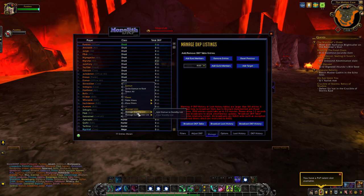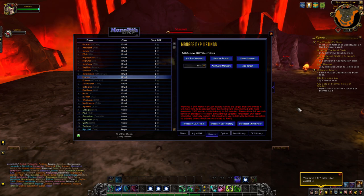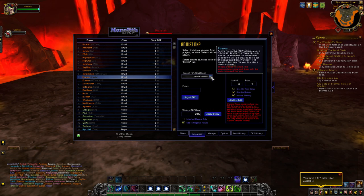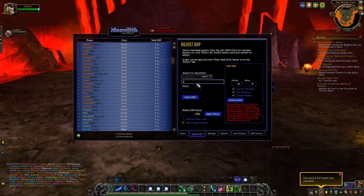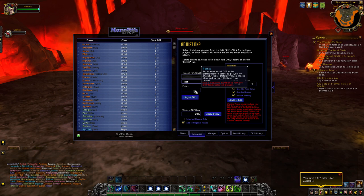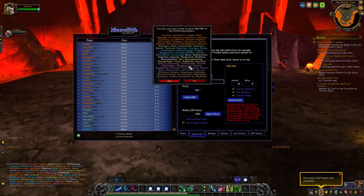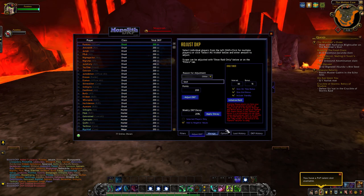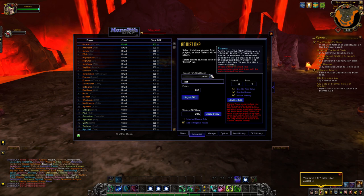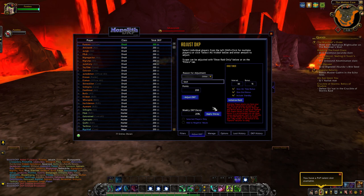We'll go ahead and get some names in here. Now we need some DKP for them to toy around with, so we'll select all and give them some DKP. Now they all have DKP to play with, and for testing we're going to reset the previous so everything's at zero. Right away in the Adjust DKP tab, this is how you add or adjust everybody's DKP. Down here you have weekly DKP decays — if you choose to decay everybody's DKP by a specific percentage each week, you would do that here.